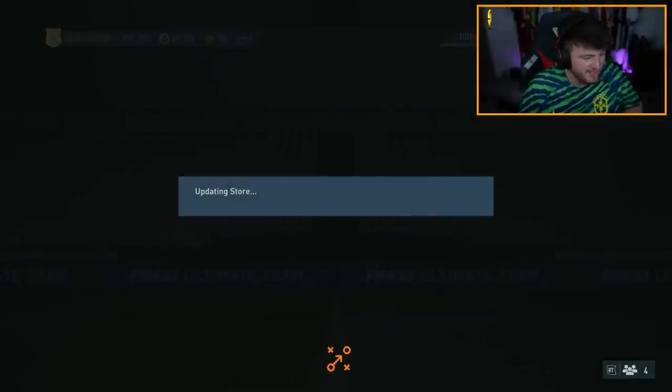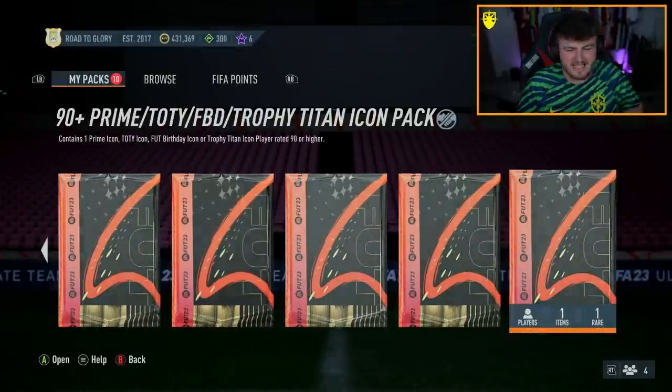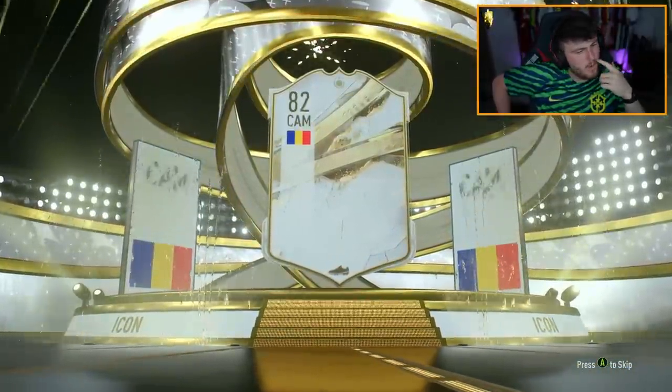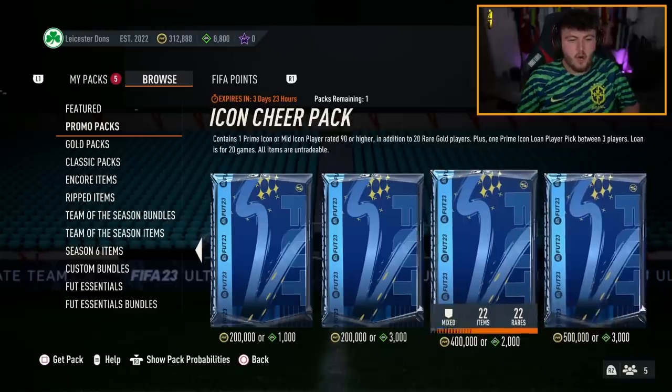Now we have the icon pack to open - let's see what we get. 92+ icon pack, let's see what we get. It's a prime icon - Hadji! I don't mind getting Hadji after getting Cap de Via. So we have the Icon Cheer Pack now on my second account.